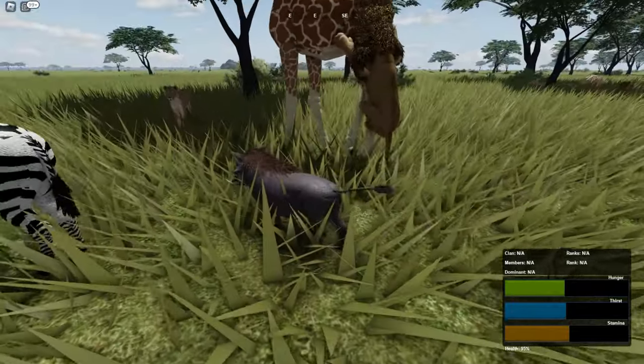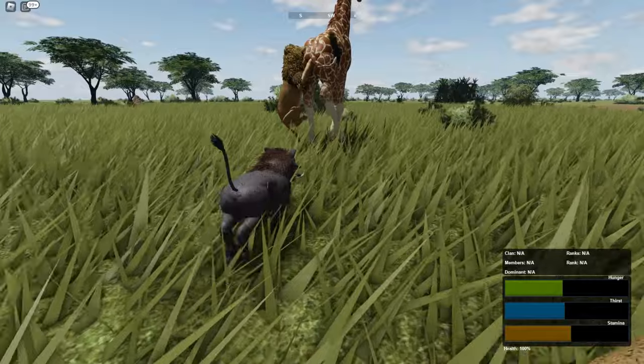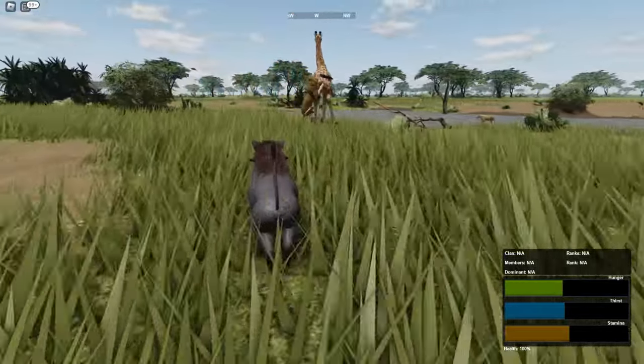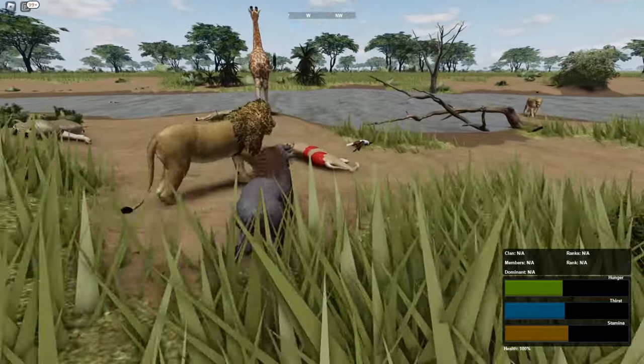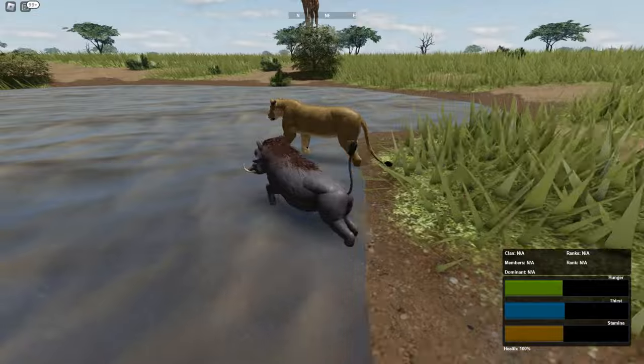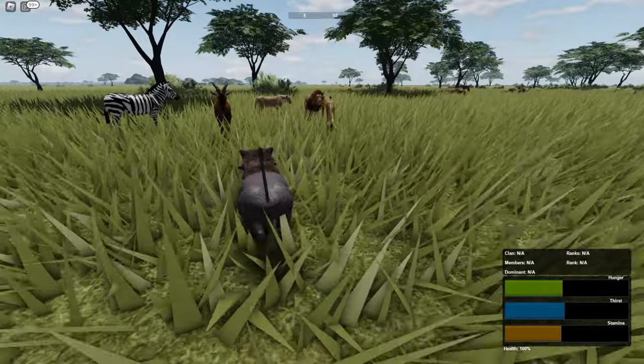Oh my god, that lion is on his ass — look, he's like sucking his butthole. What the — yo, the giraffe is running with the lion hanging on to him, that is hilarious! Oh my god. I honestly don't know how you can PVP in this game, it's so hard to land my hits — I'm just so bad.